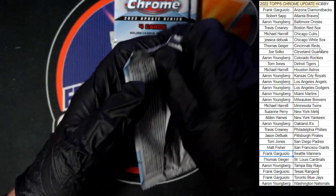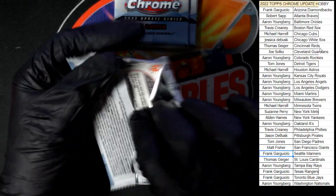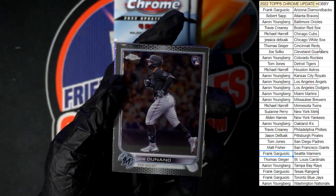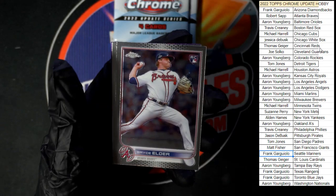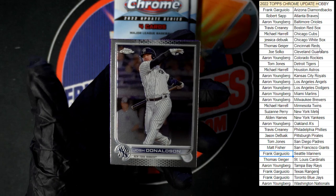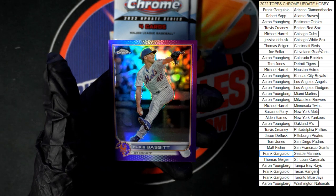All right, maybe at this pack we'll find a Yankee for Alden. Donato, Elder — there you go — Donaldson and Bassett in purple.